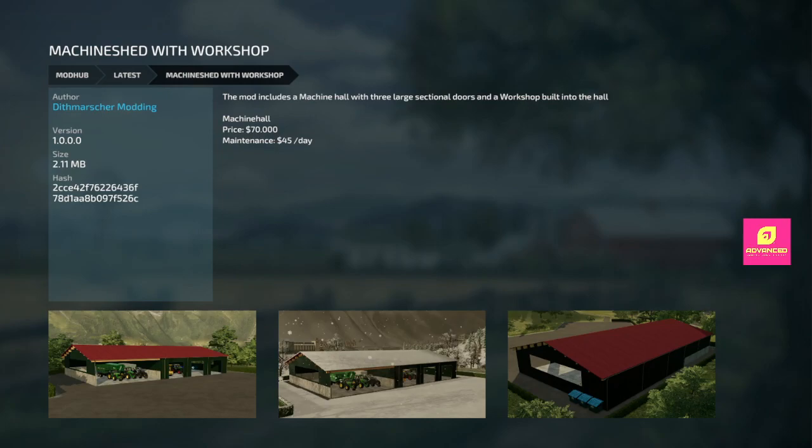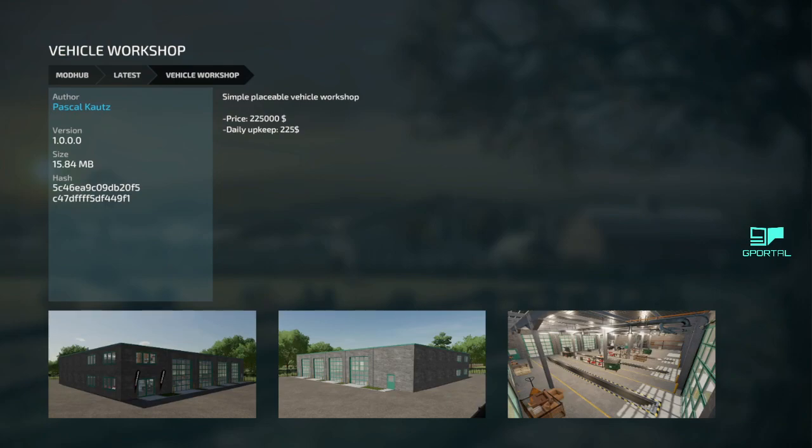Next we got the machine shed with workshop — another nice-looking building, big openings on the left, 70 grand, three sectional doors and a workshop built into the hall. Cool looking, I like this one. Next we got a vehicle workshop at 225 grand. It's more than you need for just a workshop — this is for aesthetics and roleplay. It looks like an actual garage, maybe a dealership garage. If this is the style you want to go for, I think this is a good mod.